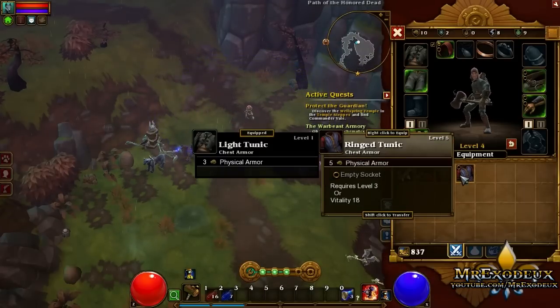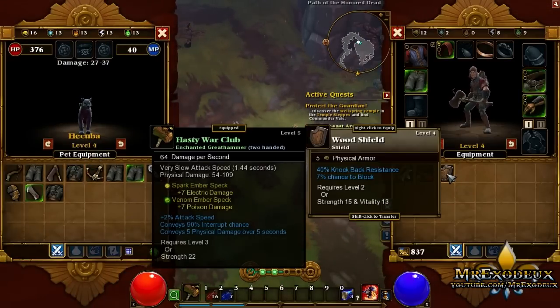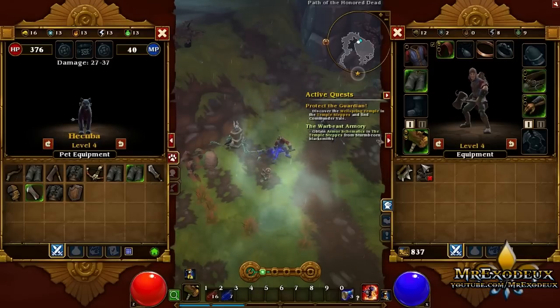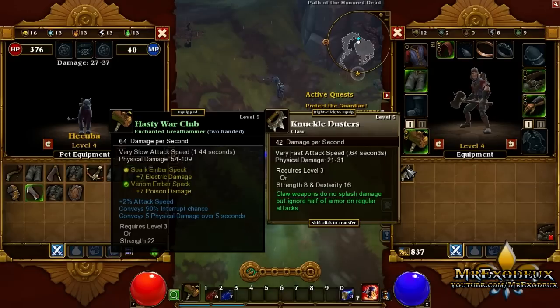Alright, let's see what we got. A 5 empty socket — we'll take that. We'll go to the pet and give him that. We don't really need a shield. That's for the belt. We'll save that — I mean, it's not that great, but it is an improvement. And that one is for the berserker, I believe.